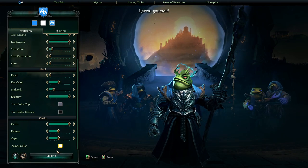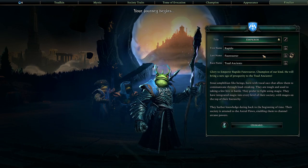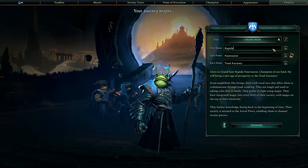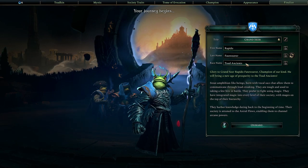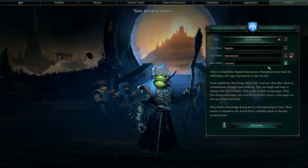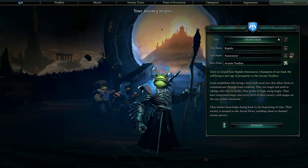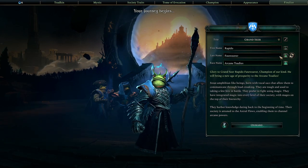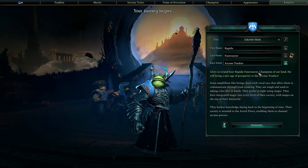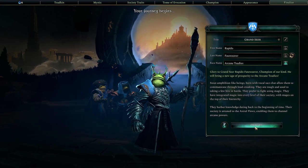We've created our character. You can hit the randomize button if needed. We're going to call ourselves Grand Seer Rapido Fateweaver - I actually like that. We can change the race name - let's call them the Arcane Toadies. You can lock parts if you want to randomize only some aspects. So: Glory to Grand Seer Rapido Fateweaver, Champion of our kind. He will bring a new age of prosperity to the Arcane Toadies - it gives you a little description, and we go onward.